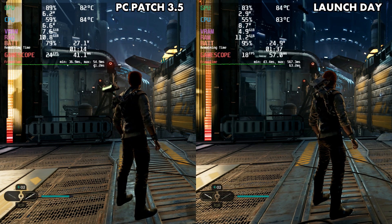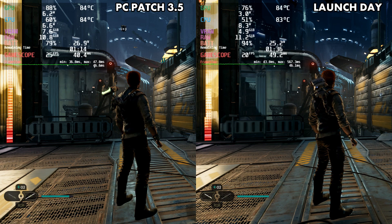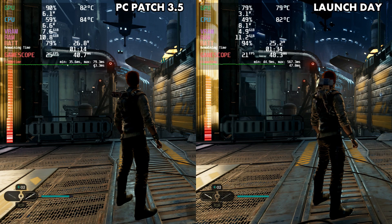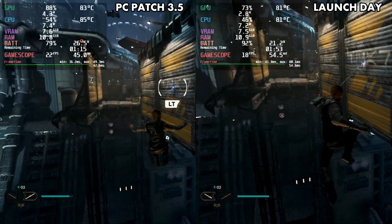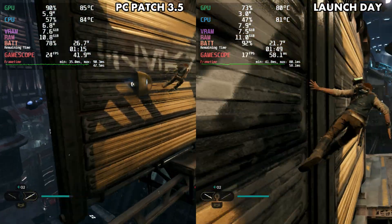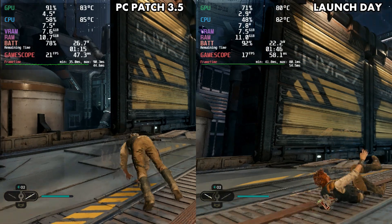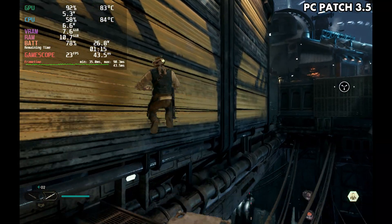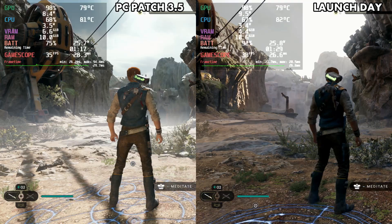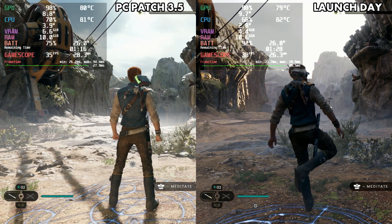Same thing here as we compare side by side — you're getting much better performance after the patch with a little bit more GPU usage and a little bit more power usage. As we get moving, you're still going to see low frame rates in Survivor, but obviously better performance than we were getting a few days ago. I'll be interested to see what future patches will be able to do and if we'll ever be able to lock this game to 30 FPS on the Deck.